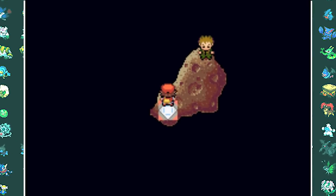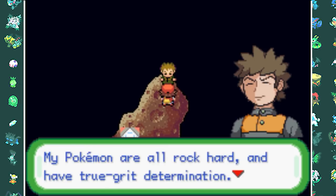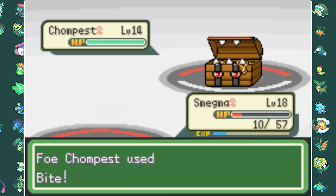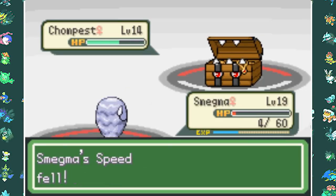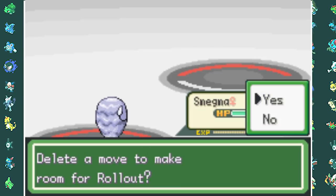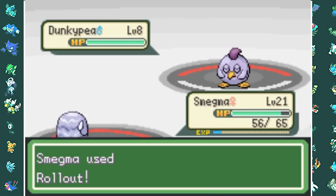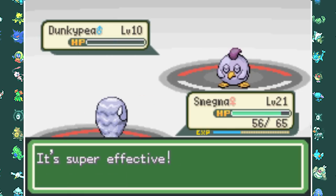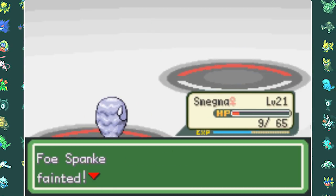I decide to go to Brock's gym. In this game, the camper's line about your fear keeping you from facing Brock is taken literally - you teleport to outer space on a meteorite. Sadly, Brock's ace Pokemon Chompest, a Dark Rock type, takes me out multiple times because Smegma doesn't obey. There's no real strategy, so I wait until we learn Rollout. I then go back to the museum first, and this time easily beat all the Team Karma grunts. Even the Team Karma admin is no problem with Rollout.